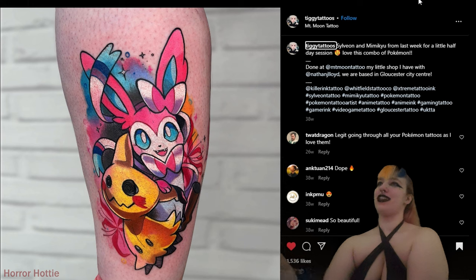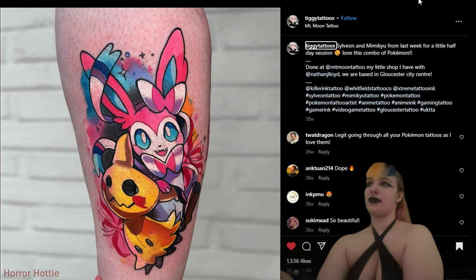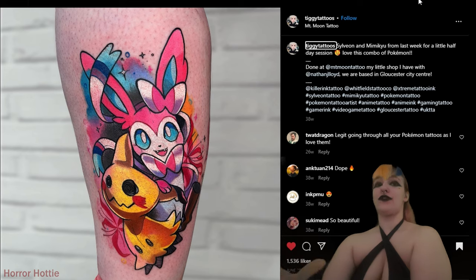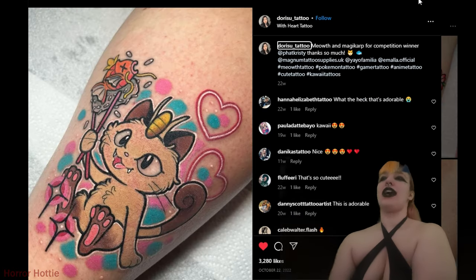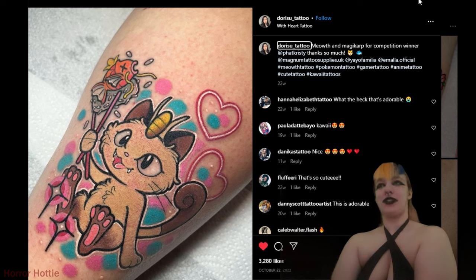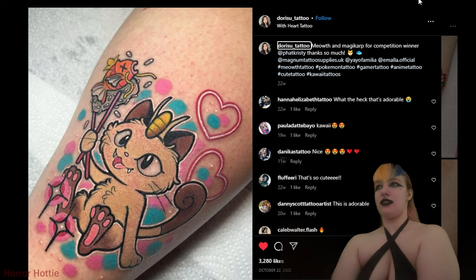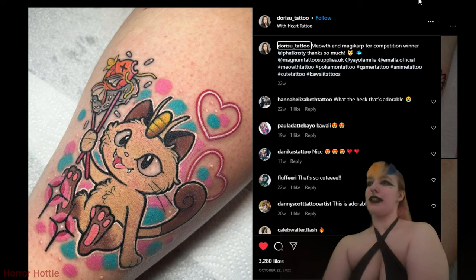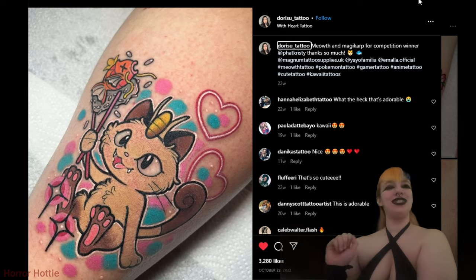This piece is by Inkyu Seadragon again — I just wanted to show more of this unique style of linework. This one is of Jirachi and it's just so interesting and unique, I love it. Oh my god, it's my two favorites by Tegi Tattoo — Sylveon and Mimikyu. Wow, the colors are very, very vibrant in this piece. I love this furry, fuzzy version of Meowth by Dorisu Tattoo — it's really just the Meowth I was looking at, and its little town is so cute.